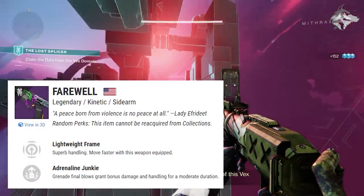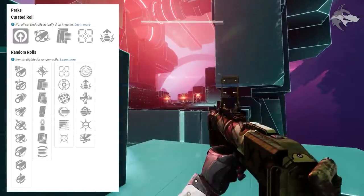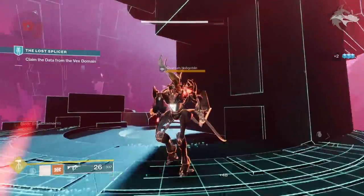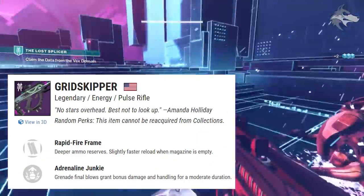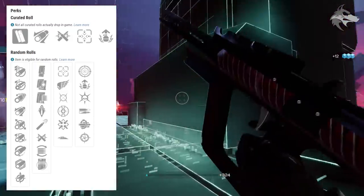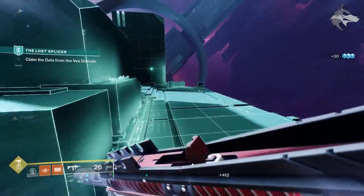There is also the Farewell, a kinetic lightweight frame sidearm, which can roll Tunnel Vision, Heating Up, Rangefinder, Full Auto Trigger System, Subsistence, and Moving Target in the first slot, with Frenzy, Adrenaline Junkie, Unrelenting, Multi-Kill Clip, Thresh, and Vorpal Weapon in the second. The Grid Skipper is a void rapid fire frame energy pulse rifle, rolling Tunnel Vision, Killing Wind, Moving Target, Heating Up, Firmly Planted, and Slideways in the first slot.